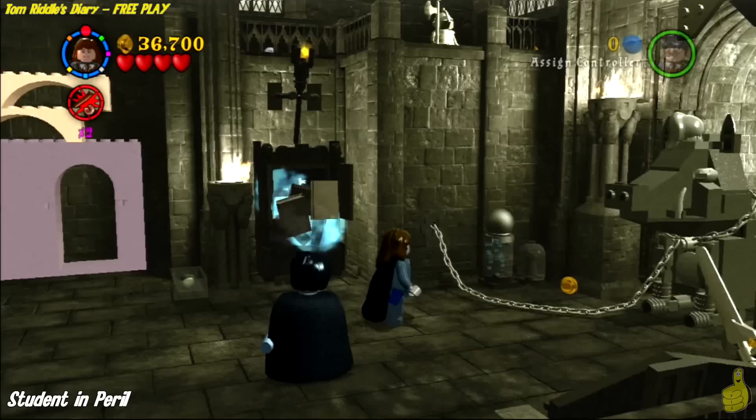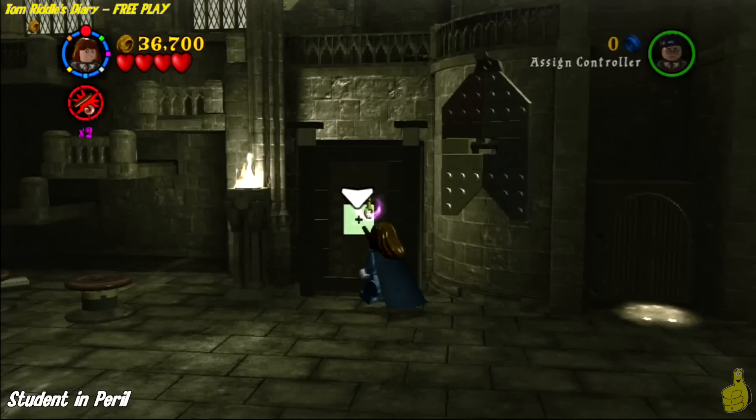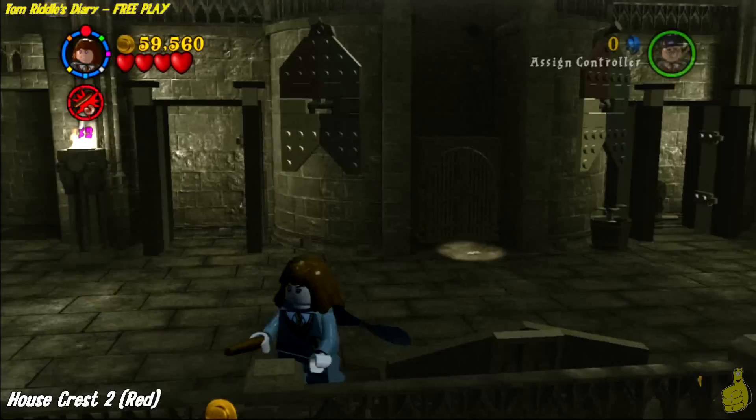Student in peril. On the far right side of this new area, we're going to find a bookcase. Go ahead and use — I guess there are more book characters than just Hermione, but if not, you should have access to Hermione. Go ahead and solve the puzzle, grab the key, take it all the way across the room, and solve the puzzle by putting the key in and turning it. And hey, he's on his way — maybe he was leading us to some studage.